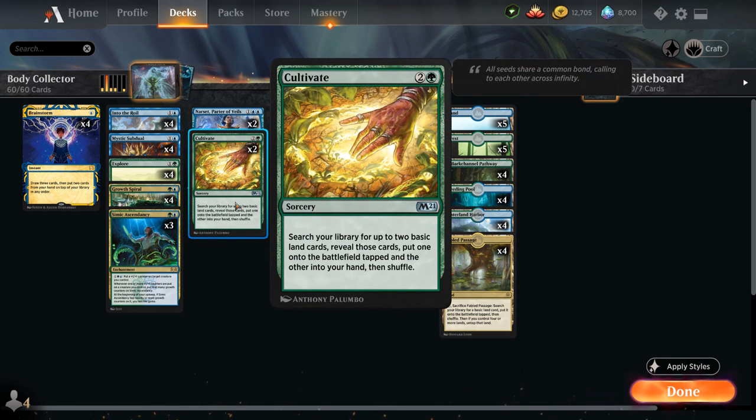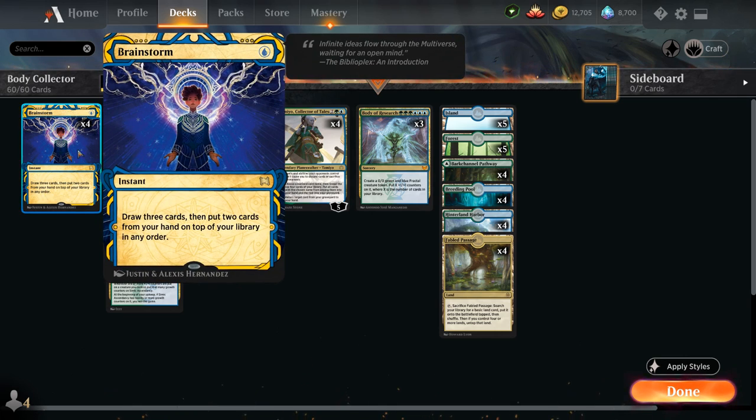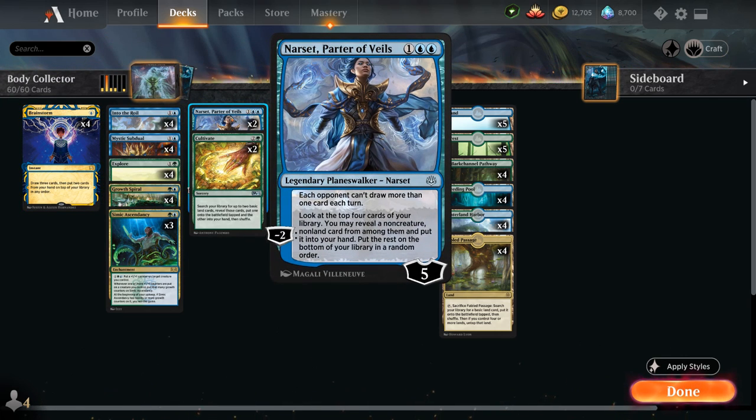Cultivate also shuffles our library, and our two Planeswalkers interact favorably with Brainstorm. We have two copies of Narset, which prevents the opponent from drawing more than one card per turn. Her minus two looks at the top four cards and lets us reveal a non-creature, non-land card — so we can reveal cards we put back with Brainstorm, or put cards on top guaranteed to hit with Narset.